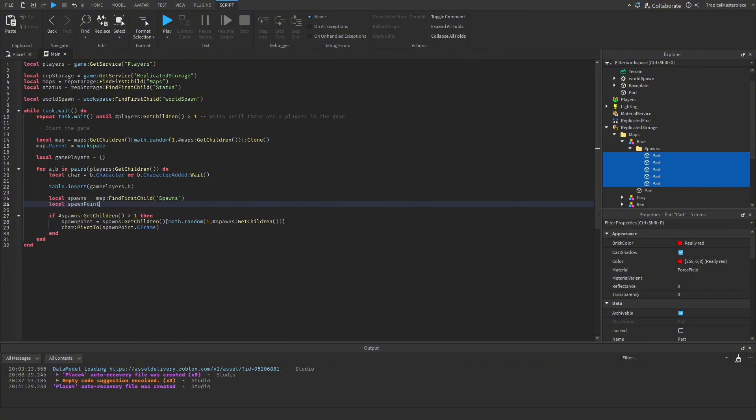After moving the character to the spawn point, we destroy that spawn point so no other character can move there — useful for sword fights so players don't spawn on top of each other and insta-kill each other. Then `else`, if we have only one spawn: `spawnPoint = spawns:GetChildren()[1]`, which is just the first spawn. We move the character the same way but don't destroy it so every other player can still go to the same spawn.